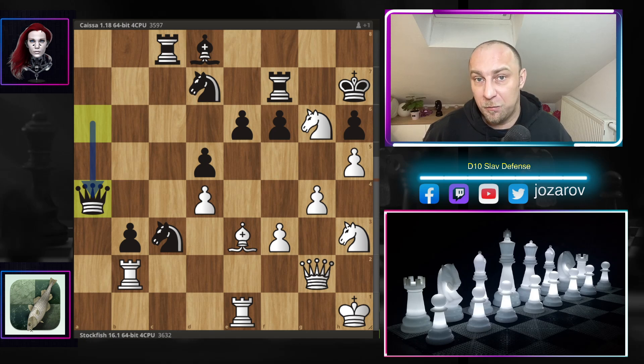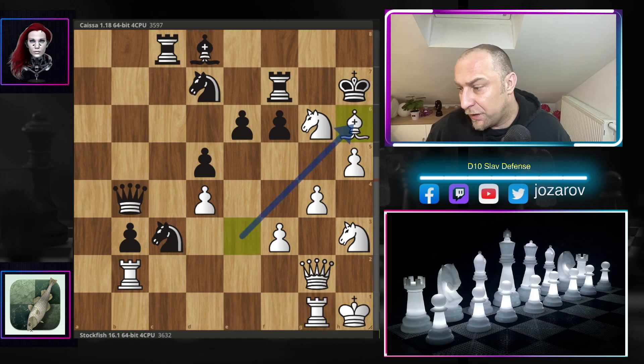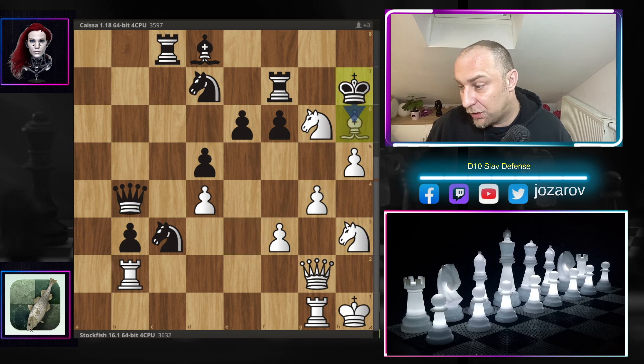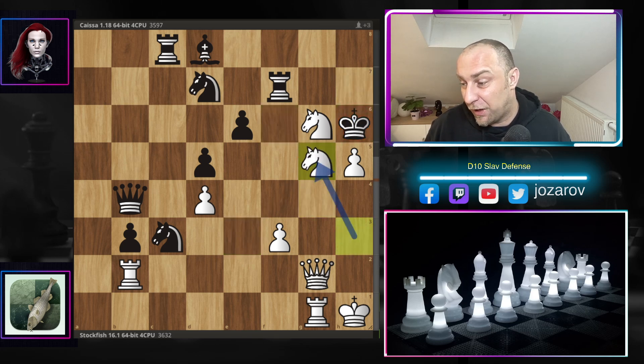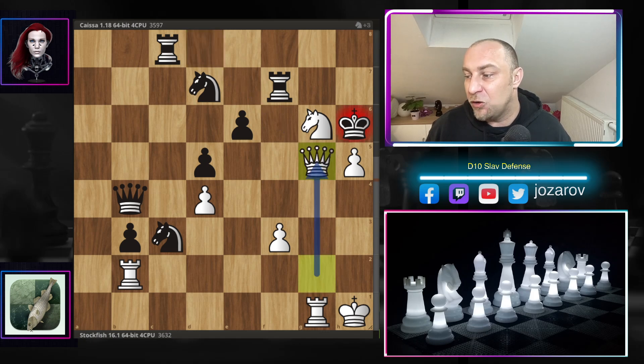Now Kaisa made the first real mistake in the game — playing rook to b8. This move is not good because the rook becomes vulnerable to attack by the bishop on f4. A better choice was queen to a4, which would have been the only defensive chance. You could try something like rook to g1, then queen to b4. But Stockfish plays bishop to f4, hitting the rook and forcing a reaction.